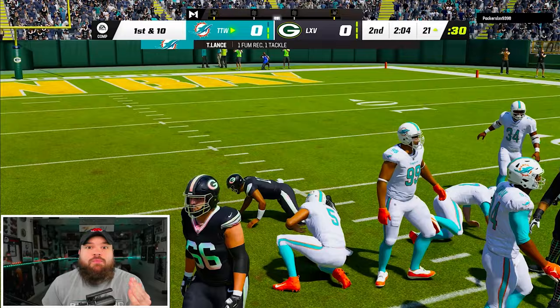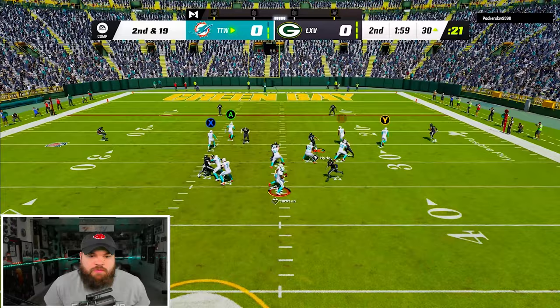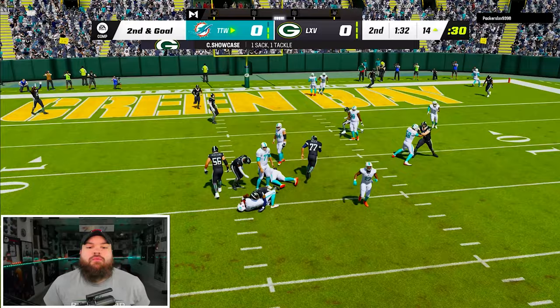We're looking for him on a post. We get some pretty decent blocking, but Jeff Wilson lets us down a little bit. I'm going to try to high ball Thad Moss on a streak right over Ray Nitschke's head. Laser — we finally get another catch with Thad. I kind of feel like I'm making him look bad. We're looking for him on the trail. Jeff Wilson, please block — if Jeff Wilson blocks we have a touchdown.